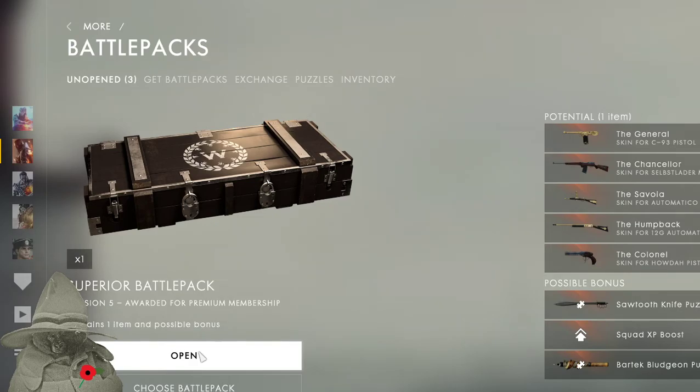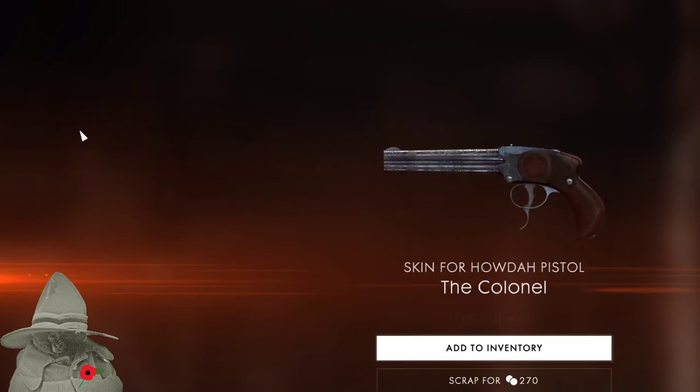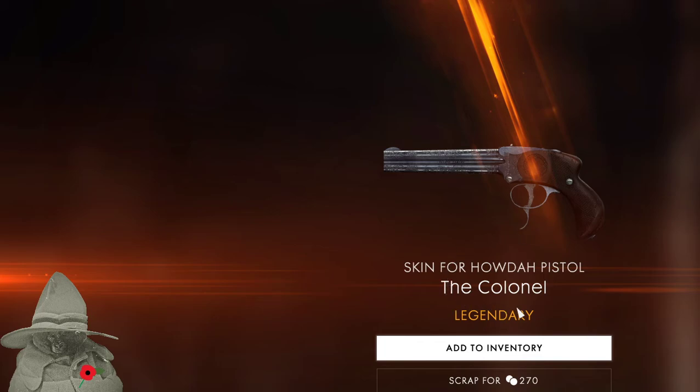Revision 5 — open this one. We've only got three left. Wow, what is that thing? Why is the trigger all the way down there? The Kernel Howda pistol — how do you use it? Look at it — weird, it's double-barreled, is it? I don't even know how this thing works. Maybe it is double-barreled — that's why you've got a couple of triggers. Pull one or both and they both go off at the same time. Anyway, that's another nice one to add to the inventory.